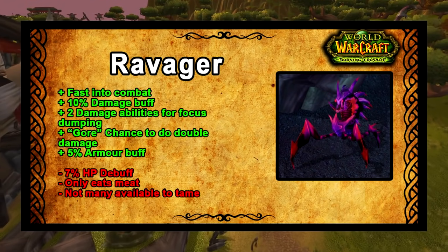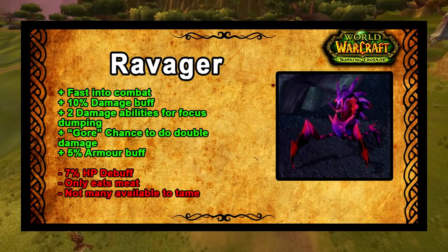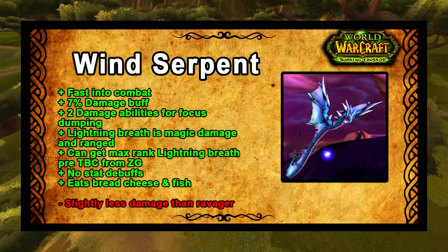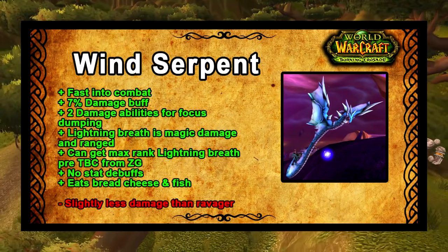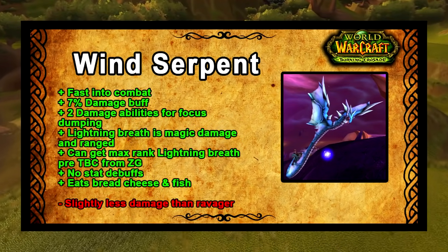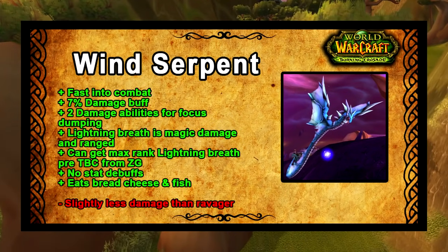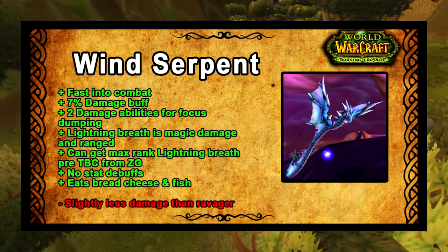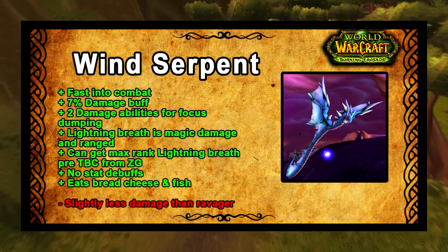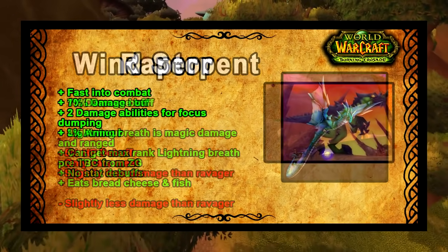That's the main reason the Ravager does slightly more damage than all other pets with the same damage buff. It also has a cheeky 5% armor buff. However, the negatives are a 7% HP debuff, it only eats meat, and there are not many available to tame in the open world. Secondly, we have the Wind Serpent. It's fast into combat, has a 7% damage buff, has two damage abilities for focus dumping, and Lightning Breath is a magic damage ability. It's also ranged so it can actually get into combat sooner than any of the other beasts.